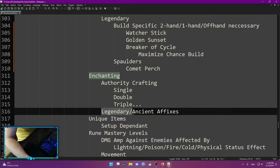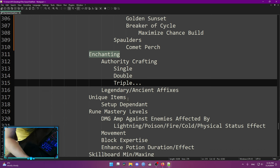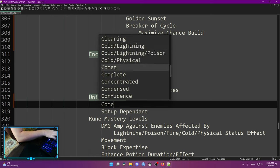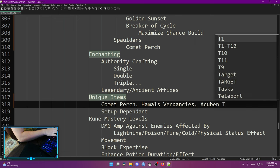After that, the only thing I can say is just enchanting — craft your authorities, get good legendary affixes and ancient affixes, add jewels. It's all about single authority, double authority, triple authority — start from single, go double, go triple. The main idea from authorities is just to buff your enhanced skill rune. There's also some attack speed stuff, but that basically sums it up. Unique items for BIS are setup dependent — examples include Comet Perch, Hamal's Verdance, and Acuban's Thunderbolt.